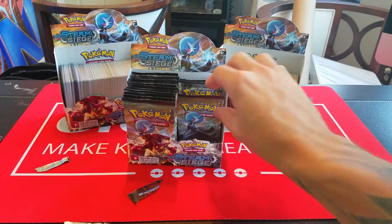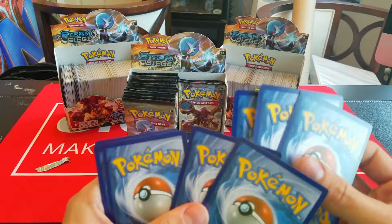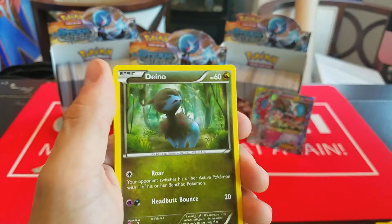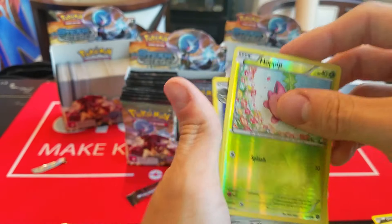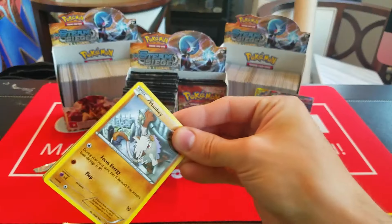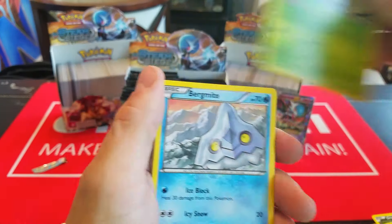We haven't pulled too many of the reverse dual types yet. I do want to get more of those — they actually look kind of cool. So maybe we can get like a Reverse Bisharp or something like that. Here we have Klink, Ponyta, Pawniard, Oshawott, Rufflet, Anorith, Knitterino, Spirit Link. I was just talking about this — so here we have a Reverse Dual Type Volcarono, which is rare. I really like how literally half the art is the grass pattern and the other half is fire. It looks really neat. And then just a Holo Ampharos.